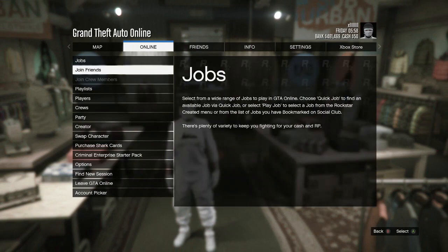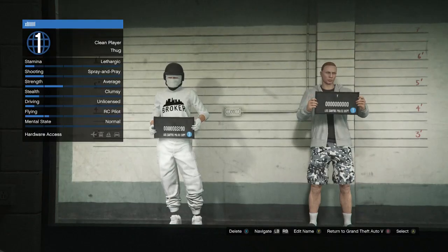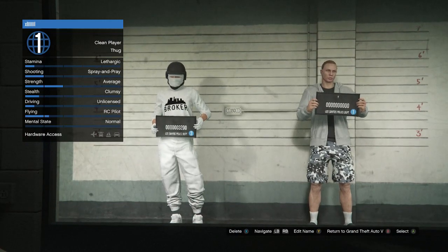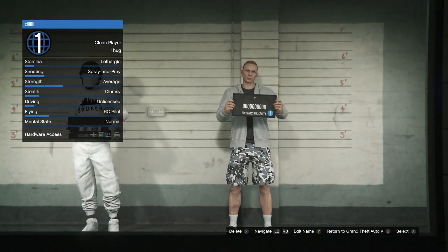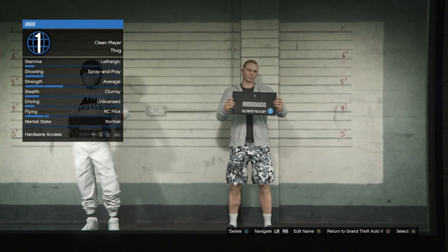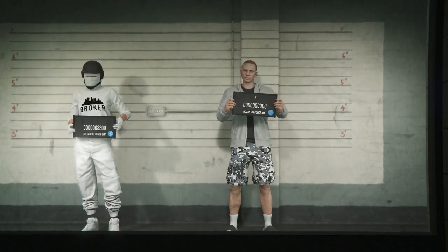You guys are just going to want to hit pause, scroll to online, and then hit swap character. Once you guys are here, make sure your female character is obviously in the first slot. In the second slot, you guys will just want to make sure it is a male. If it is a female, then just switch it to a male. Then you guys can just hit A or X to get onto a session.